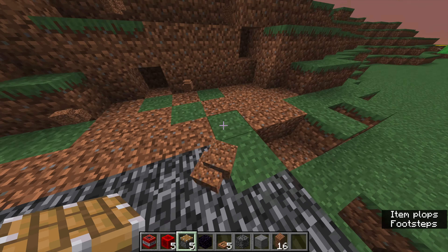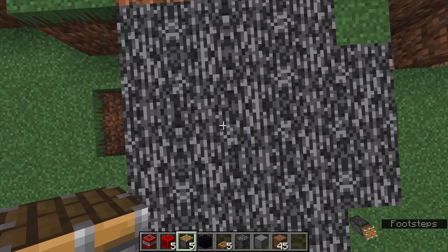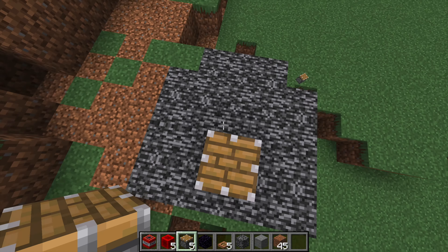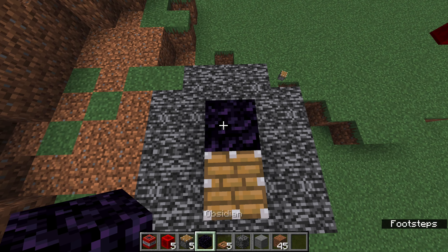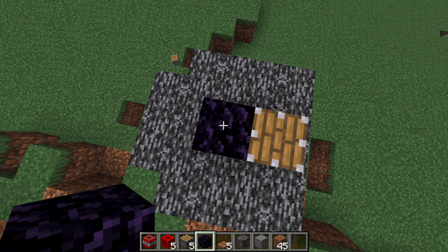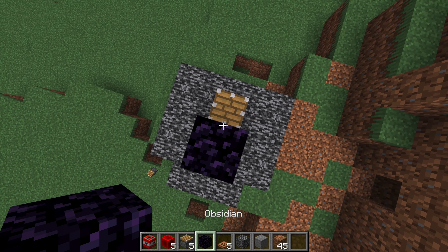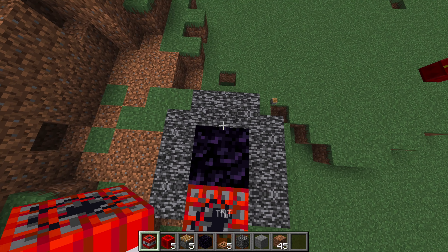Today, I'll show you how to break bedrock. It's the easiest and cheapest way I found and it has a high chance. What we're gonna do is place a piston, then obsidian — the top obsidian does not have to be obsidian, it could be stone or dirt, but I'm using obsidian. Next, place two TNT.